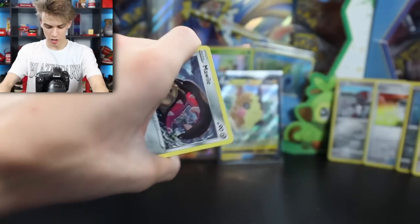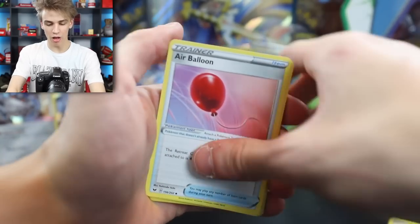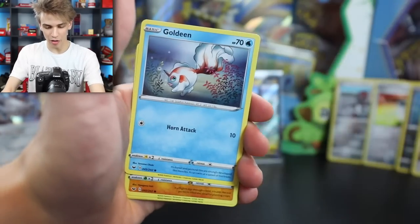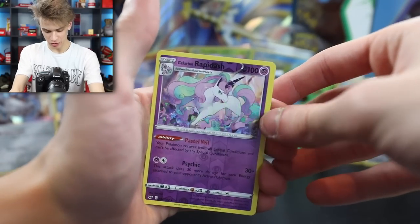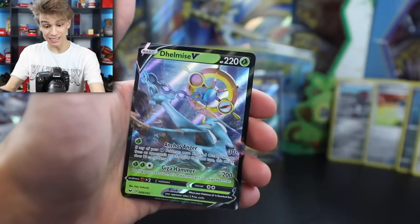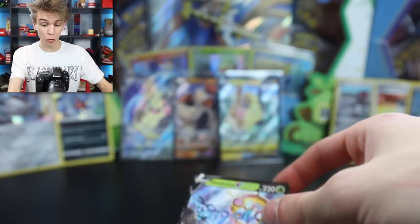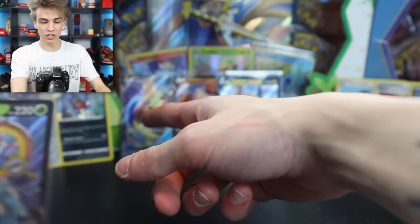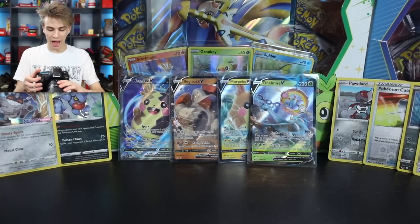And the final Booster Pack from the Build and Battle Box. An Eldagloss, an Air Balloon, a Pal Pad, a Mawile, Gossifloor, Goldeen, Diglett, Scoropee, Galarian Rapidash Reverse Holo on the end right there, and a Delmise V. Was that one of the luckiest Build and Battle Boxes or what? We got three V cards from the same box. The first one we got just a Mori Pico V, but now we have three more V cards adding to that back row.